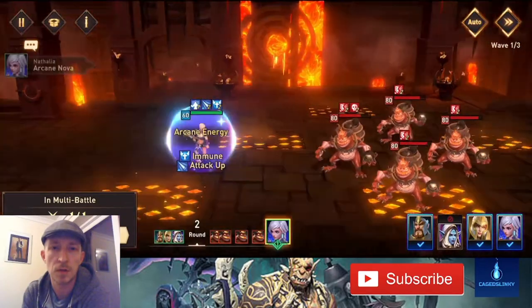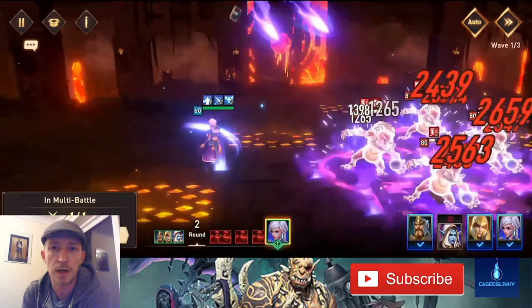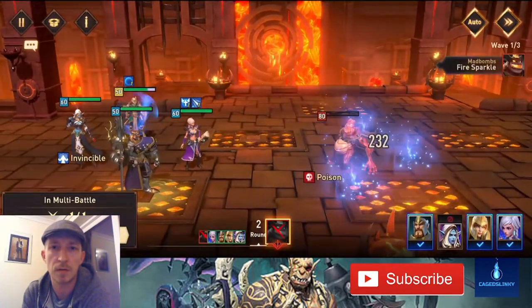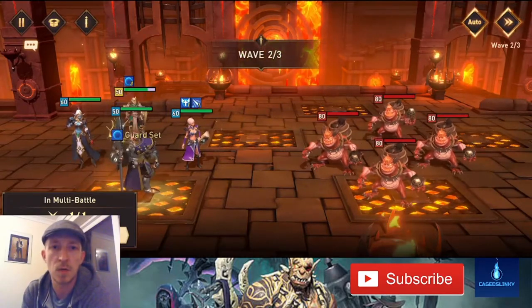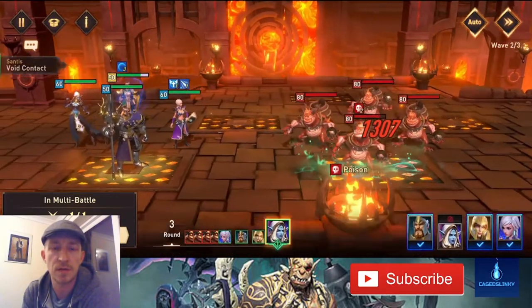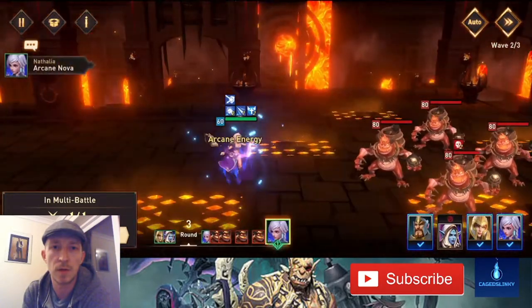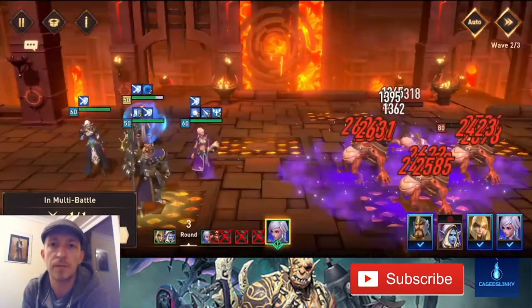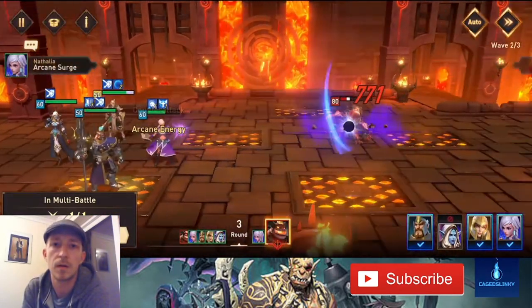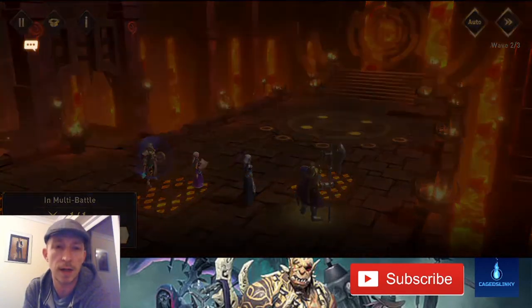Same sequence: Santis first, then Mary — invincible on, wasted at this point but still useful — William getting defense down to help clear the wave quicker, and Natalia clearing the wave straight off. There was one surviving but it didn't last very long. Second wave again: Santis first, Mary, William doing his defense buff, Natalia finishing off. One left but you're going to make sure you clear them in two rounds.